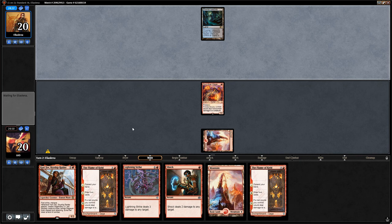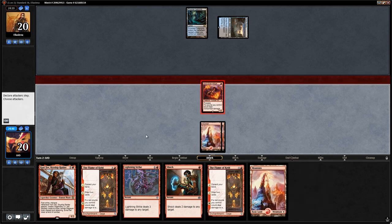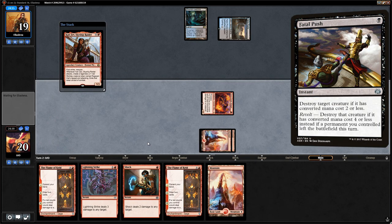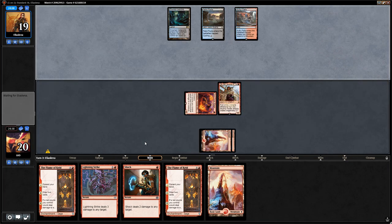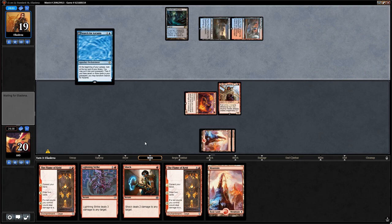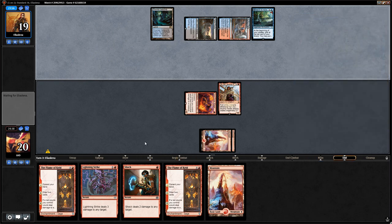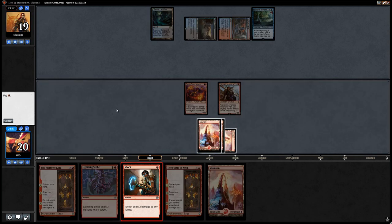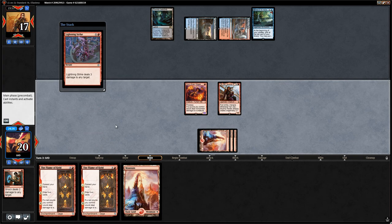Opponent has a tap land so no Essence Scatter up. We want to attack for one and then play Kari Zev so they don't have mana up for a counter spell, and if they have Fatal Push, they have Fatal Push. No Fatal Push — Grixis Sulfur Falls makes an appearance with Jace tapped out. We fire off some burn spells to enable prowess and get in there.